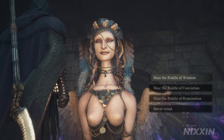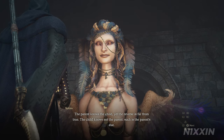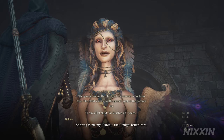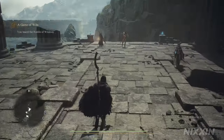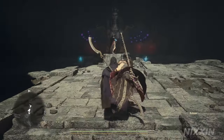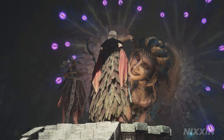The third riddle is the Riddle of Wisdom: 'The parent knows the child, yet the reverse is far from true. The child knows not the parent, such as the parents do. I am a lost child, for kinship do I yearn. So bring to me my parent, that I might better learn.' She's looking for a parent — so now the Sphinx Mother pawn we hired earlier will be of use. Pick her up and put her on the podium. Talk to the Sphinx again and she will reward you with 1,200 rift crystals.